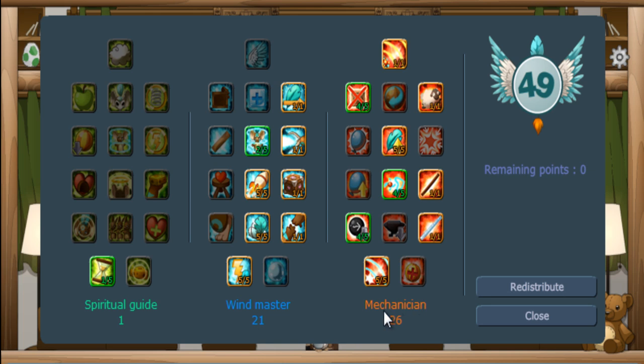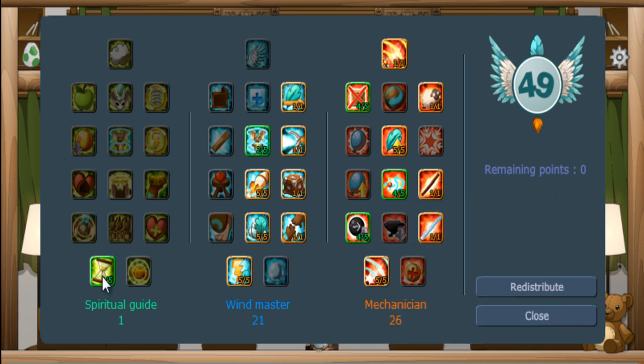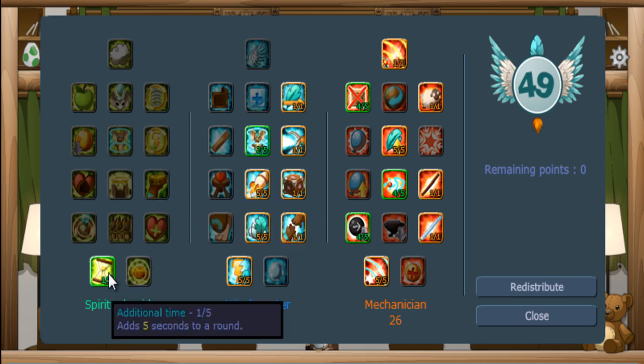Why is hard mode important? Because if you're playing on hard mode, you get double experience, so you will level up quicker. Also with spiritual guide you get more saves, which means more experience and you level up quicker. So that's an efficient build.